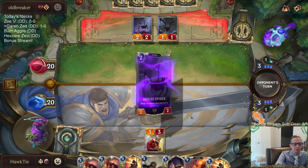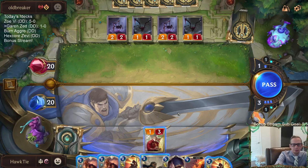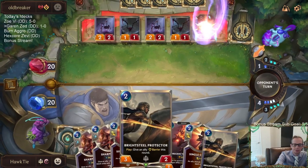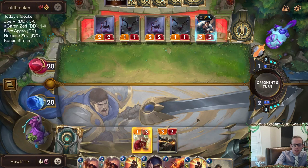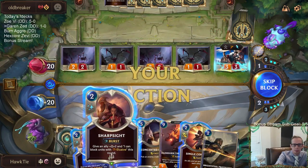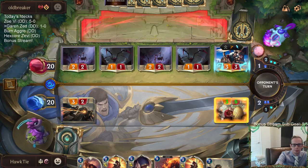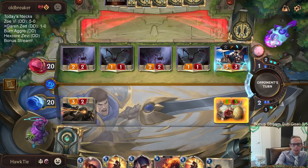This is what happened in our one loss — drawing poorly against Discard Burn and just going all aggro. The main reason I kept Sharp Sight is how Egghead Researcher plus Sharp Sight matches up well against Draven. Now we even have a barrier on there to boot.